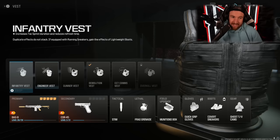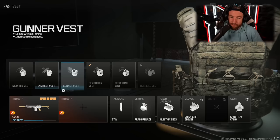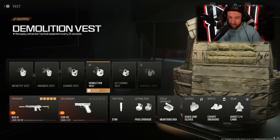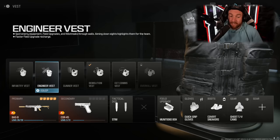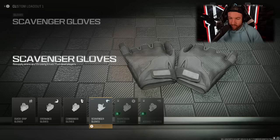There are two vests that are really solid options. The demolition vest gives you an additional lethal grenade and allows all your tacticals and lethals to recharge every 25 seconds — useful if you're running stims since health recovery feels slow in this game. The engineer vest gives you two stims and an additional piece of gear, but no lethal grenades. Both allow you to use all your perks: gloves, boots, and gear.